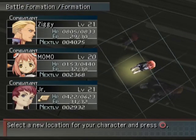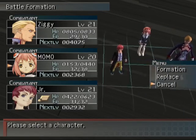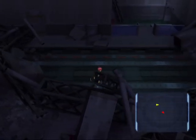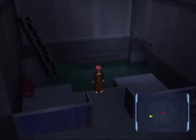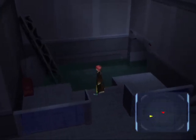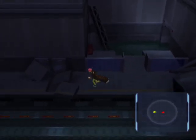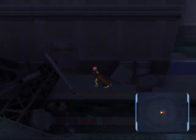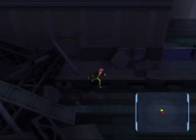The only thing I feel like I should do is move you into the back row. Probably could do the same with Junior as well, to be honest. That also seems like a way through. There's also apparently an enemy here, according to the minimap.